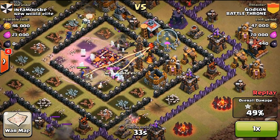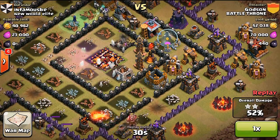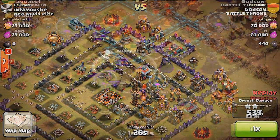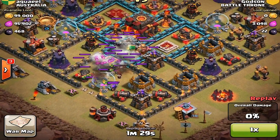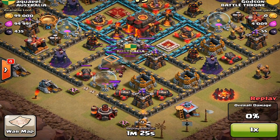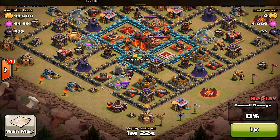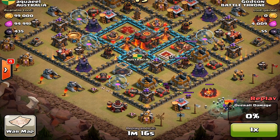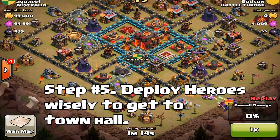So we have four steps down: getting the heroes out of the way, using the golems as tanks so your wizards can clean up the building structures around them, making good use of your wall breakers sparingly — two or three at a time so they don't all blow up in one spot — and then using your spells wisely so that your troops become more effective.